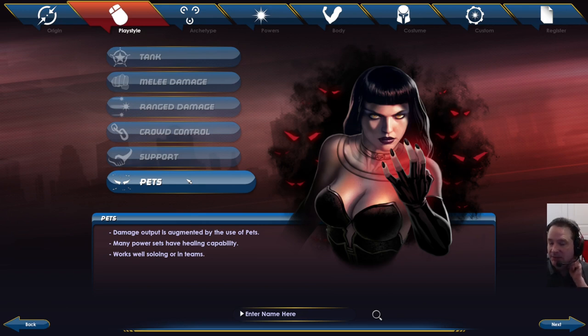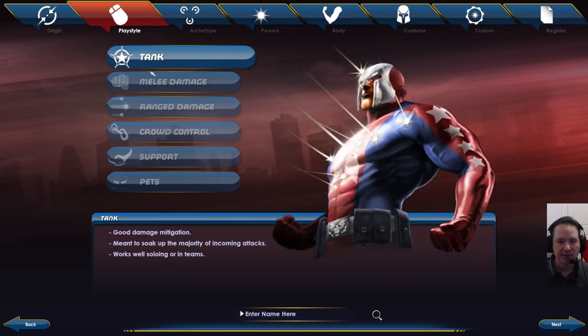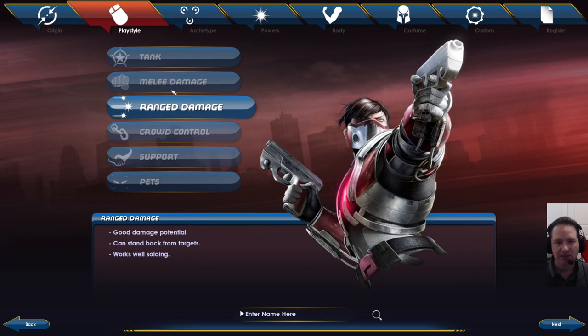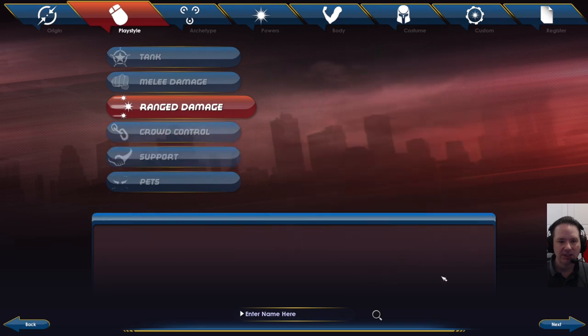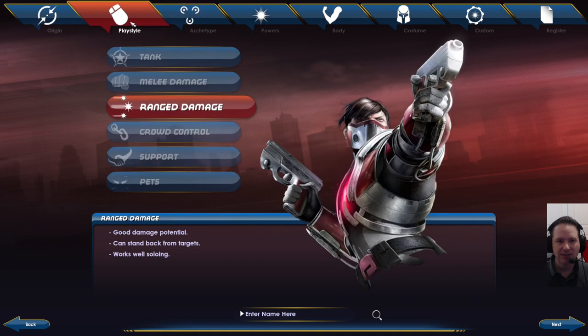There is some general advice I'm going to give here. As you're looking through the choices — and this is just a guide — picking a role like tank will guide you toward certain classes like the Brute and the Tanker. But sometimes you'll see these other choices: Peacebringer, Warshade, Arachnos Soldier, and Arachnos Widow. These four I generally try to steer new players away from. These are more advanced classes — they're going to be very weak coming out of the gate and come into their own later on. It's not really fun for a new player to jump into, so stay away from those four.